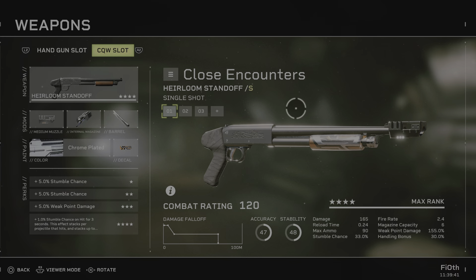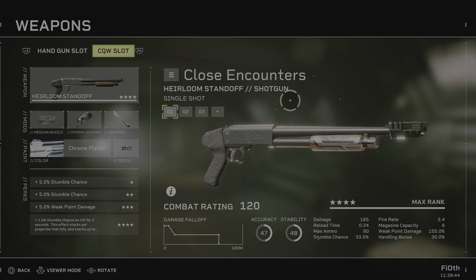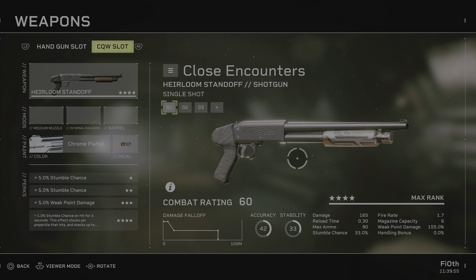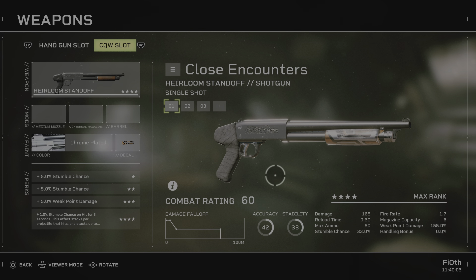The Heirloom Standoff has vanilla stats of: accuracy 42, stability 33 — pretty pathetic in that regard — damage of 165, reload time of 0.30, maximum of 9, stumble chance of 33%, fire rate of 4.7, magazine capacity of 6, weak point damage of 155, and no handling.